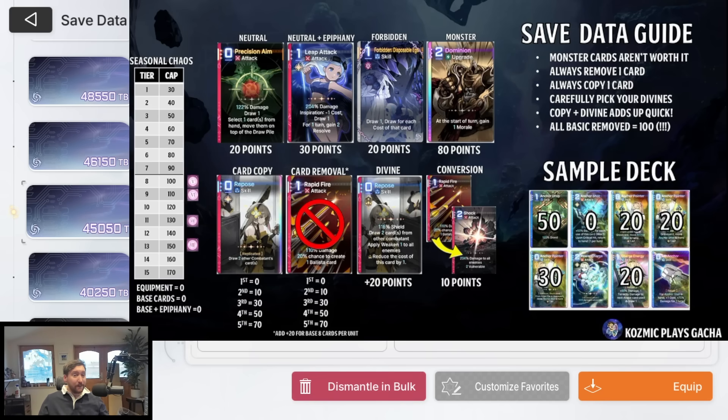Equipment is a bit of a myth in Chaos Zero Nightmare. Equipment costs absolutely zero — mythic and legendary equipment do not contribute to the feint memory on your character. Most people think that getting good equipment increases the big save data number, but it doesn't actually affect your deck's save data value. That's something a lot of people, myself included, didn't realize for a very long time.